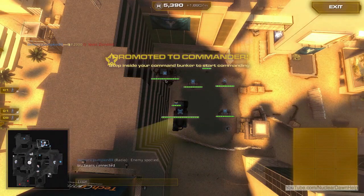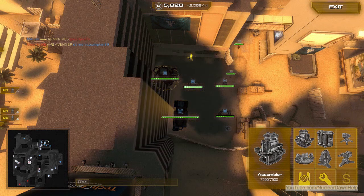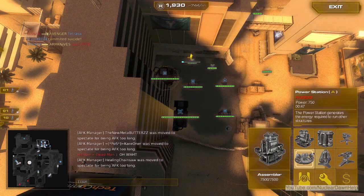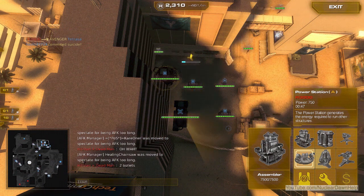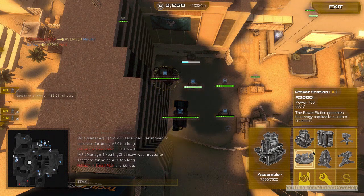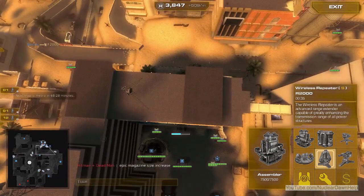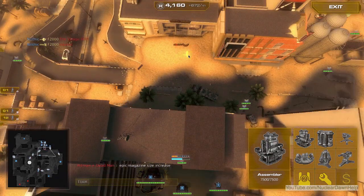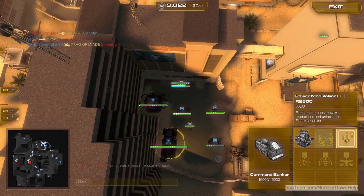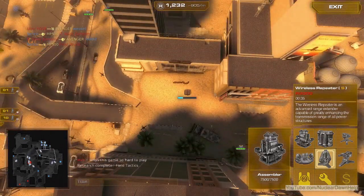Now here's the commander gameplay walkthrough. Just as described, we start by building the wireless repeater right up against the wall, preferably around the middle. I research field tactics right away and I don't build a generator immediately — I want to build an independent power generator more towards the middle of the map. If we carry power from main base, they could pop off wireless repeaters and cut our power. I went ahead with power modulation for a power boost, and then we can do advanced radar structures a bit later.